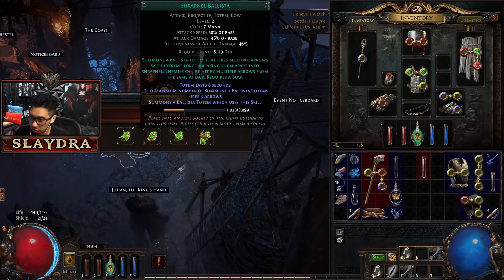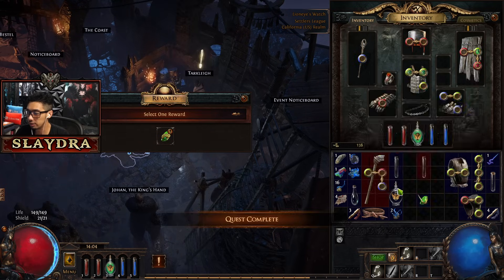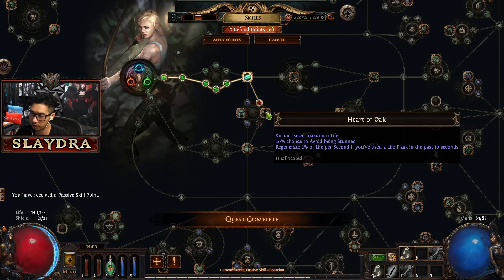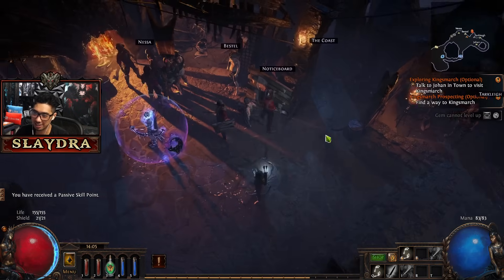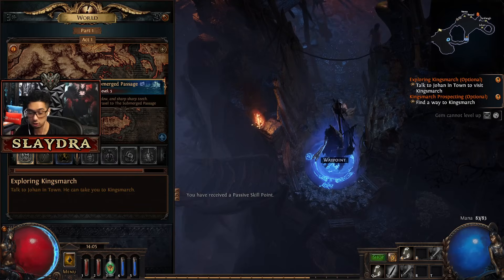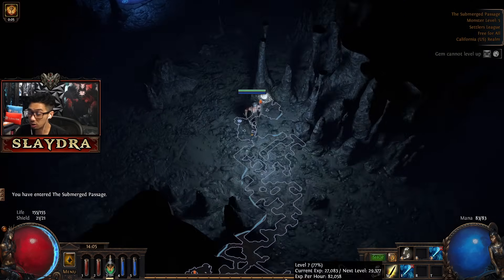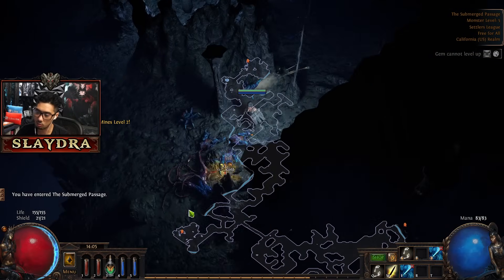We're going to go back to the waypoint and go right back into the submerged passage. You don't have to get all the waypoints - I'll tell you guys the important ones to go for. If you do exit the game, it won't save your portal. But since we already cleared out the monsters, it's not going to take that long to go through it.